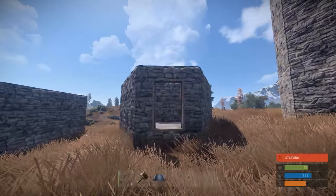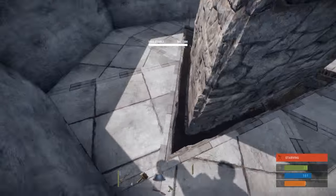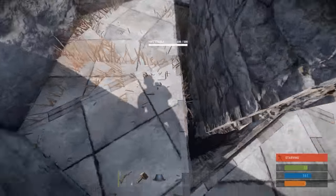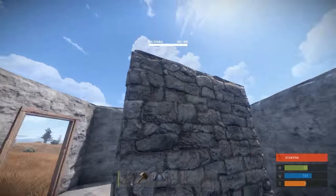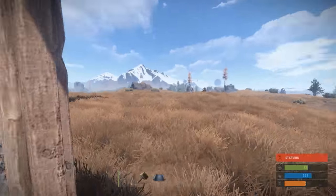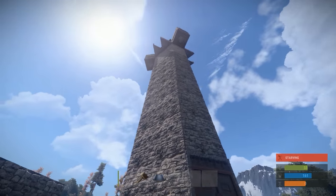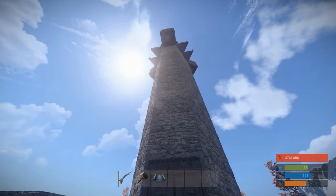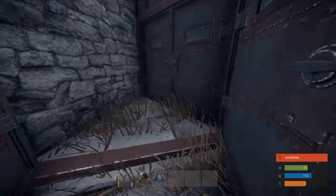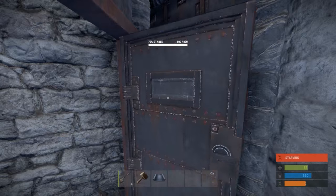I'll show you how to build this layout of your foundations and how to glitch them into each other, leaving a gap surrounding the core triangle piece. But first I'll take you through a tour of the tower. You can get up and down this tower quite easily as we're using ladders on the inside.